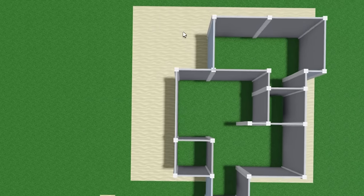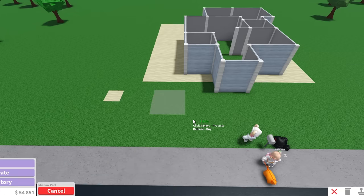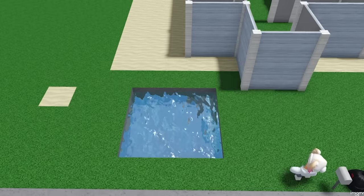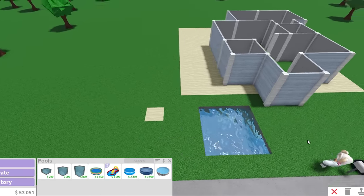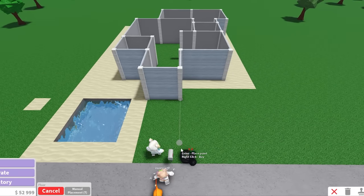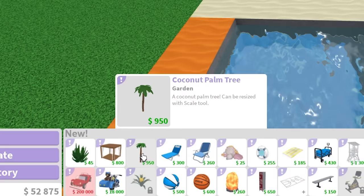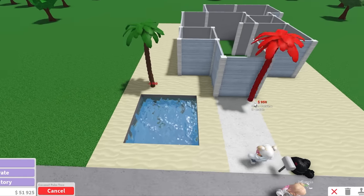This seems like a good spot for a backyard. In other videos people told me I cannot place pools without game passes, but look at this — I just placed the pool and I'm on my account that doesn't have game passes. I'm gonna keep this pool at the front. For this little front part I'm gonna color the concrete, and we need to put the right trees to capture the feeling of the beach.